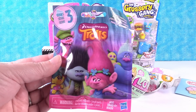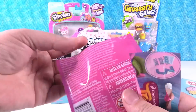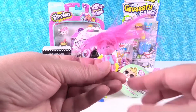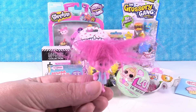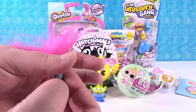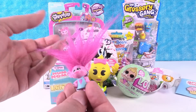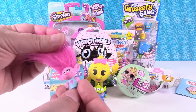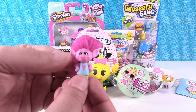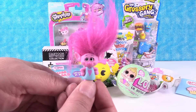Let's open a Trolls from series three. Come on Branch, somebody with pink hair, come on Poppy. It's Poppy! Poppy is having a bad hair day. Yes she is. That is some crazy hair. Each one is just unique — you never know what you're going to get. Now she looks like Elvis Presley. Thank you, thank you very much.